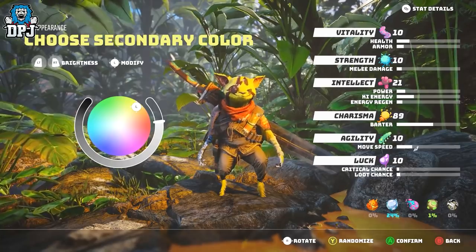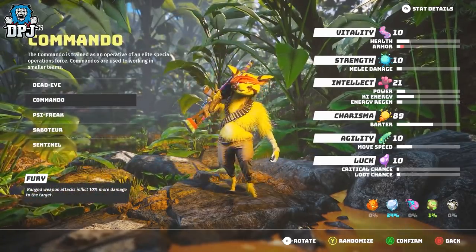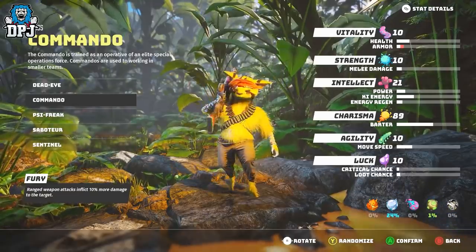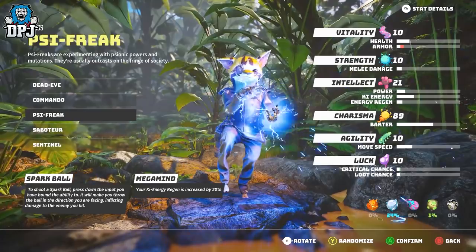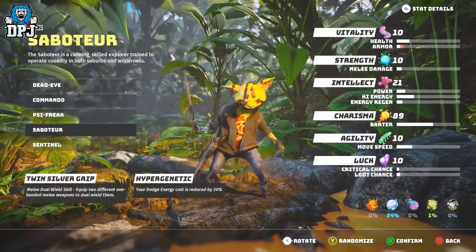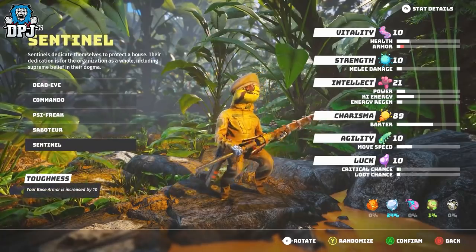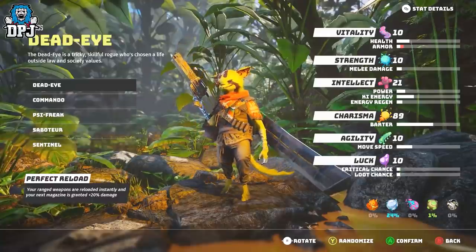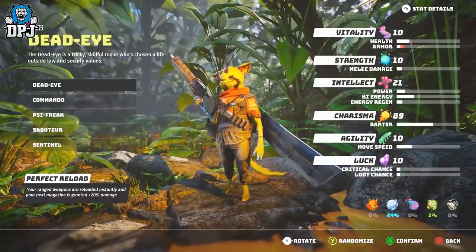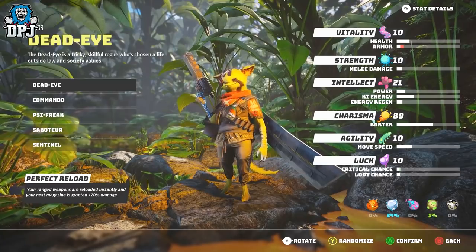Once you are done with the colouring of your creature, it's then on to picking its class. Here there are 5 classes to pick from: Deadeye, Commando, PSI Freak, Sabotoir and Sentinel. The Deadeye is a tricky, skilful rogue who has chosen a life outside law and society values. With this class you get the perfect reload benefit — your ranged weapons are reloaded instantly and your next magazine is granted a plus 20% damage.